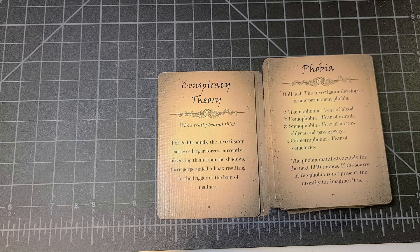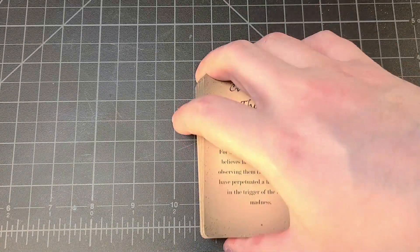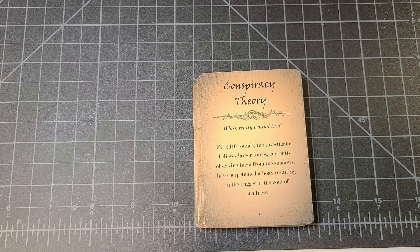'Conspiracy Theory — Who's Really Behind This?': for 2d10 rounds the investigator believes larger forces currently observing them from the shadows have perpetuated a hoax resulting in the trigger of the bout of madness. This is a really cool deck, definitely worth the price for its utility in game. I congratulate Ruined Relic Games for bringing this to the Miskatonic Repository. I'll put a direct link in the description below — you can also get it in PDF form for cheaper if you'd like to print out the cards. Thanks everybody for watching!